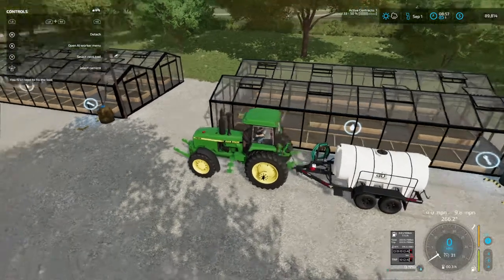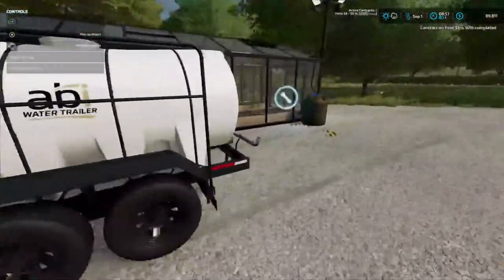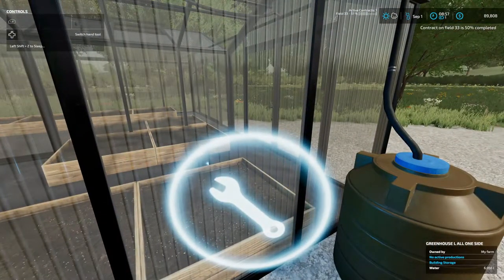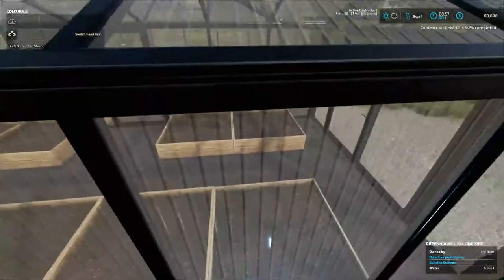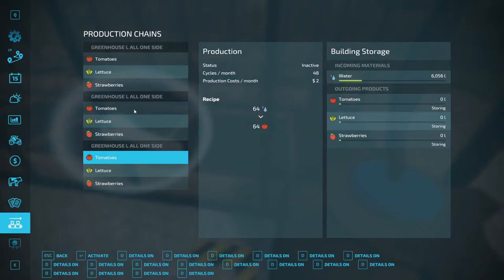I took everybody out of it. Let's see what we do right here. There we go, there we go! Oh boy, this is gonna be my first production. This in here's got 6,000, so about 24,000 liters of water total.